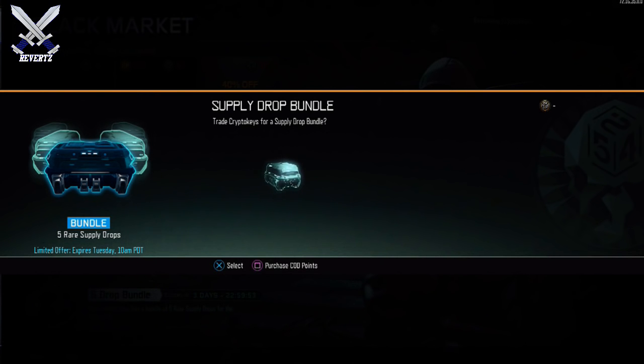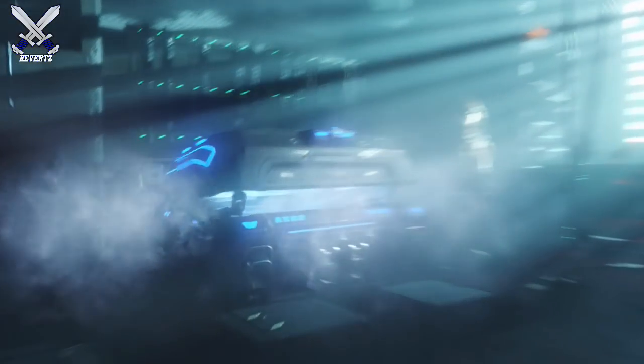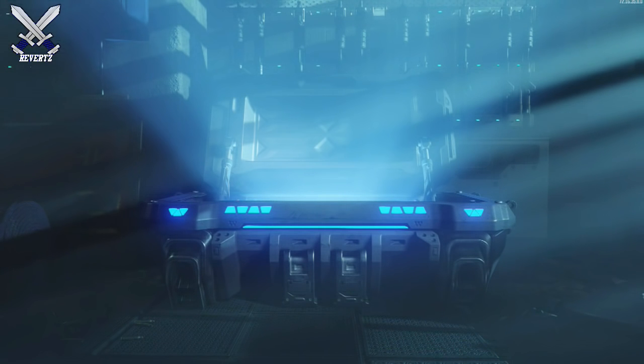You get 5 supply drops, whereas if you're going to spend 90 crypto keys on rare supply drops you're only going to get 3, so really you're getting an extra 2 rare supply drops if you get this bundle, which I think is a pretty good deal. But getting 90 crypto keys can be a little bit difficult, especially if you don't play that much because of work or whatever the situation may be. But I'm pretty sure if you guys grind the game for a day or a couple hours, getting 90 crypto keys shouldn't be too hard.